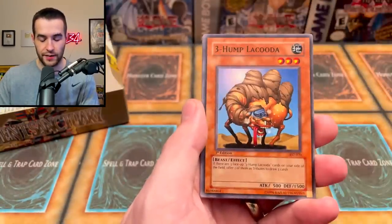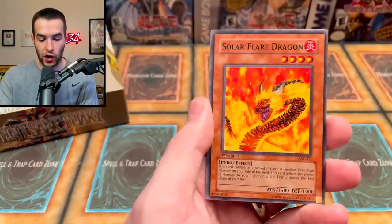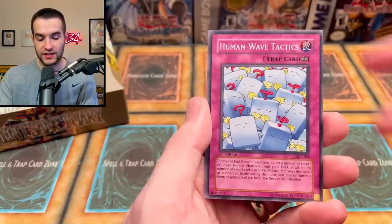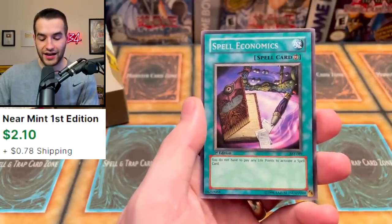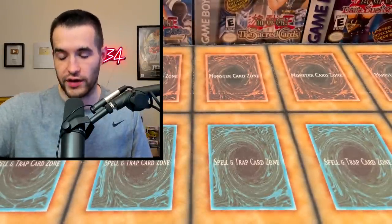Door of Fate. Mystical Shine Ball. Three Humps Lacuda. Earthquake. Solar Flare Dragon. Human Wave Tactics. Spell Economics — I didn't really enjoy taking economics, so maybe no Spell Economics for me.